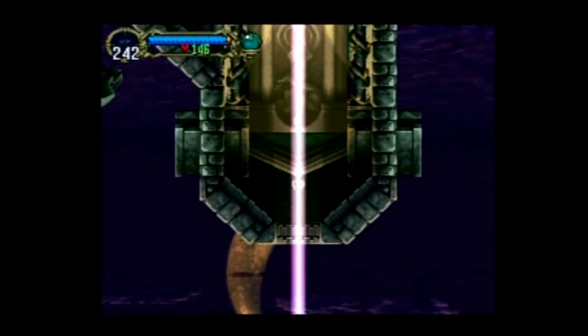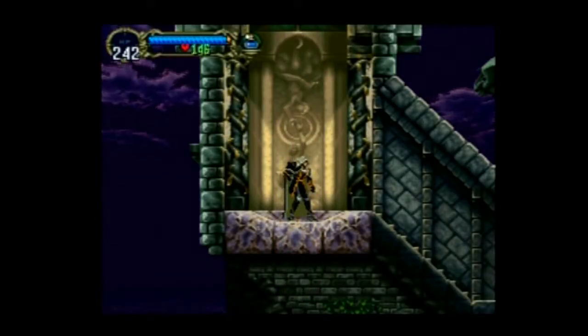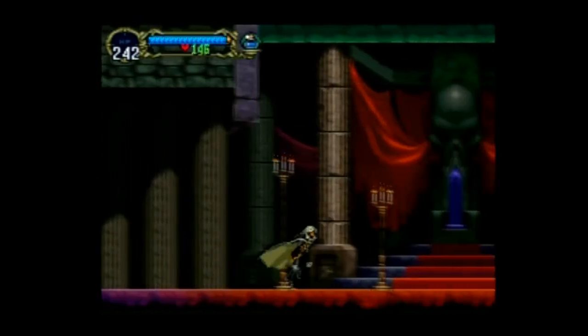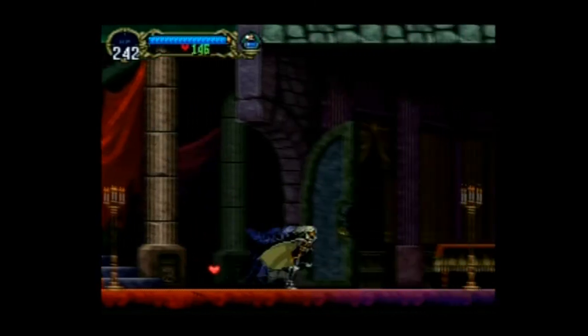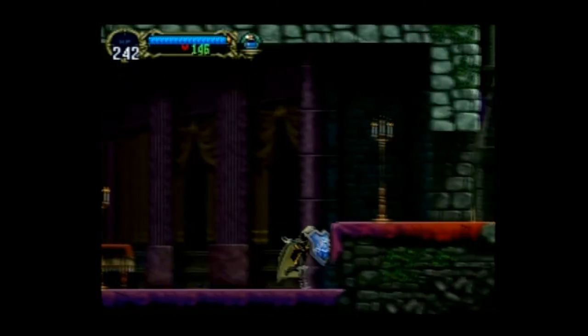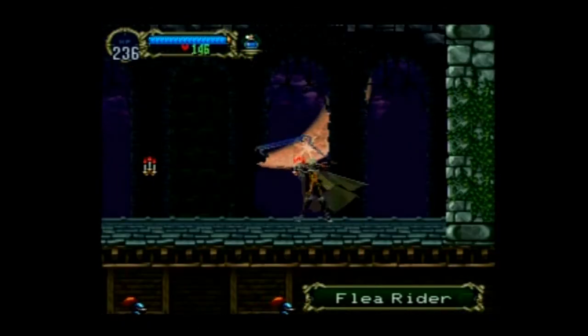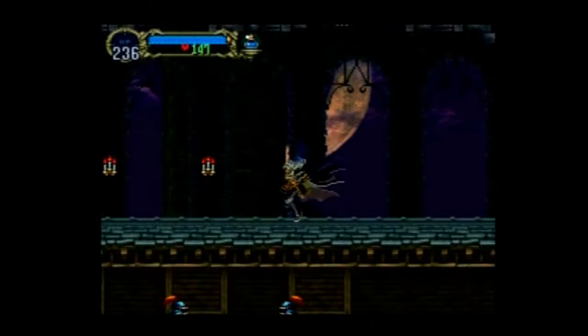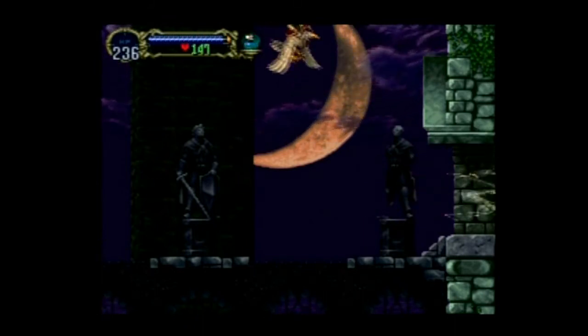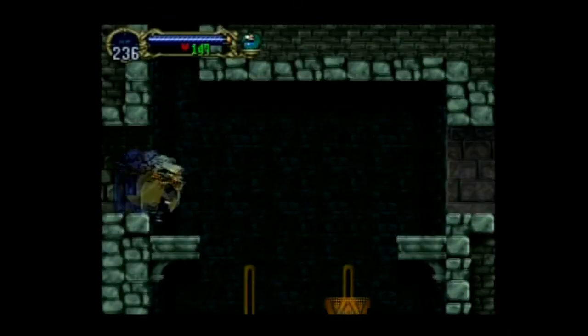In Castlevania: Symphony of the Night, you take on the role of Alucard. He is the son of Dracula — and if you look at the name Alucard, it's Dracula spelled backwards. There's also another story going on where Richter Belmont has gone missing, and Maria Renard is actually trying to find him. You play as Alucard, and it's typical RPG style: you level up, collect items, equip items. There's a shop, but it's actually in the library, and you deal with that guy who's kind of weird and creepy.